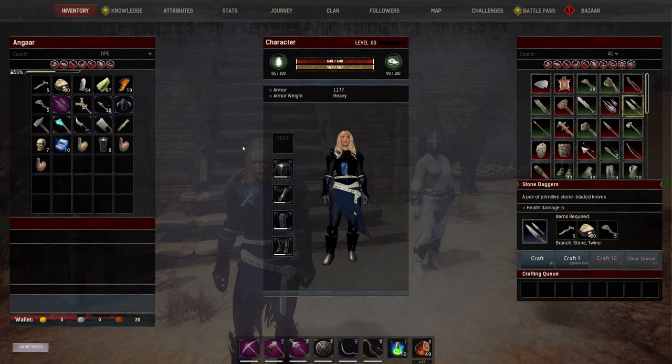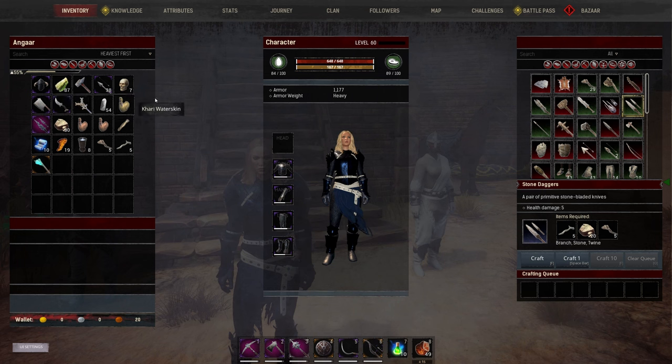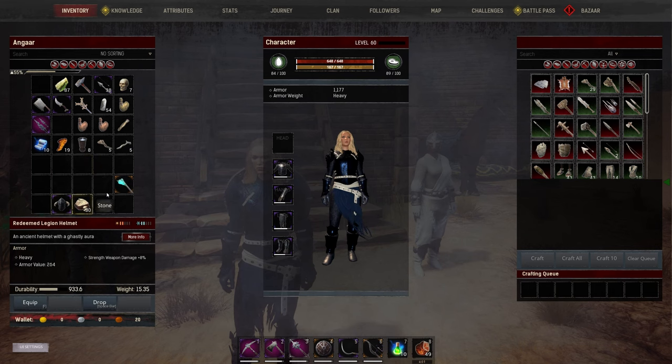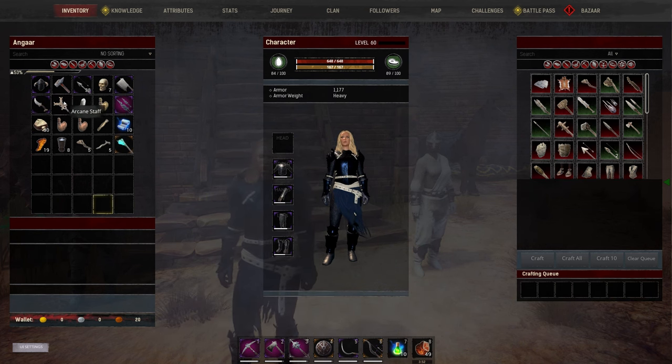One feature I'm not so keen on is the revamped way inventory is displayed. By default it used to be custom — you could move things to whatever slot you want. Now we have sorting by name alphabetically, heaviest first, and no sorting. No sorting does allow you to rearrange your stuff like custom was before. However, if you move things around and then switch to heaviest first and back to no sorting, it stays rearranged — it doesn't revert. I like to have my tools along the top bar and also be able to flick to heaviest first and go back to my normal layout. So I'm not keen on that.